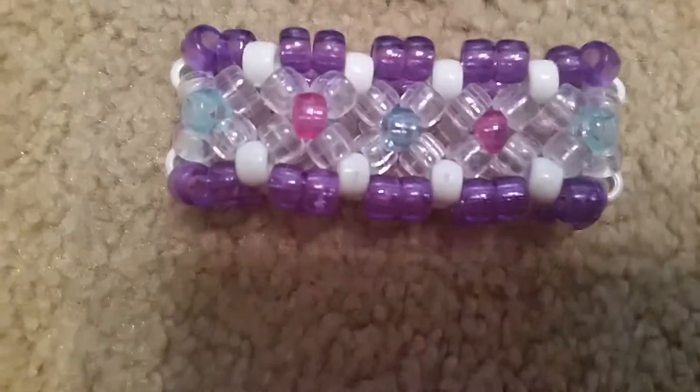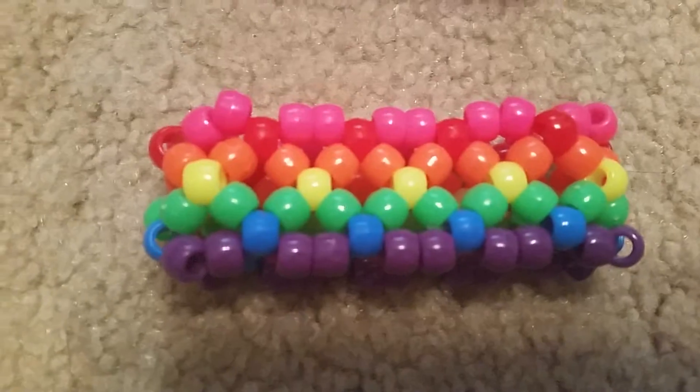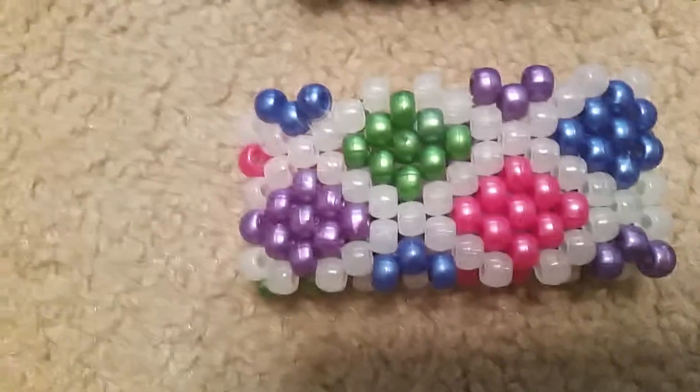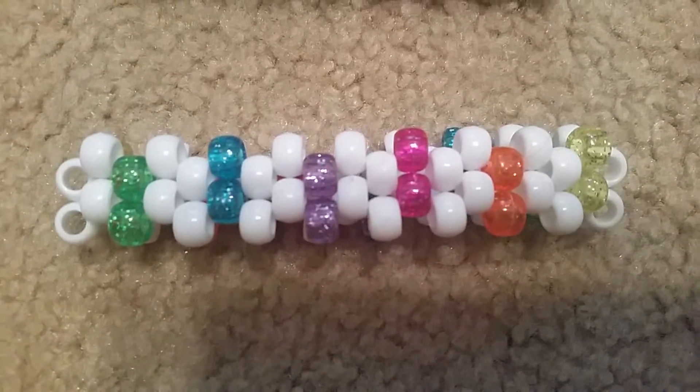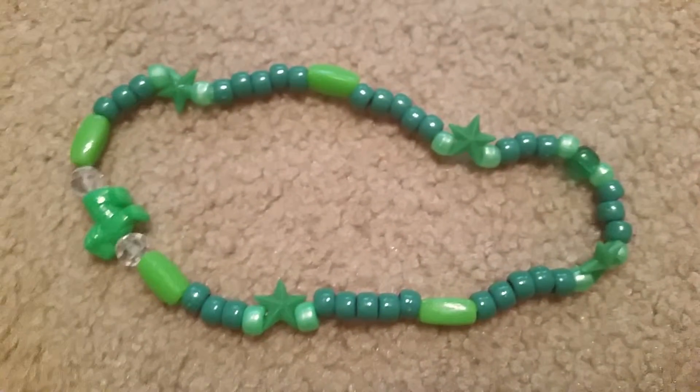These are cuffs — a pink, blue, clear, white, and purple X-base, a rainbow X-base, and this cuff where the white parts glow in the dark. There's also a white and rainbow sparkly mini cuff, and a green choker.